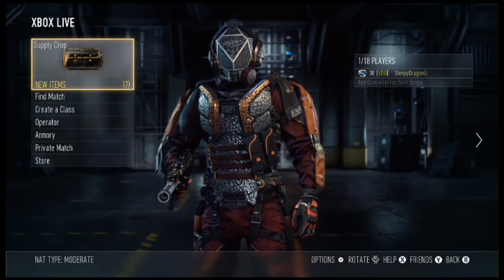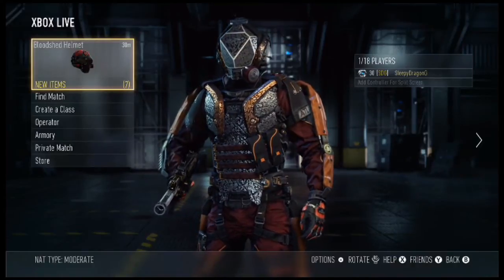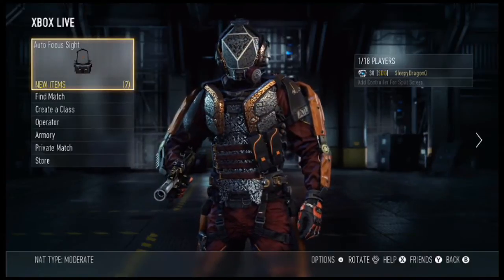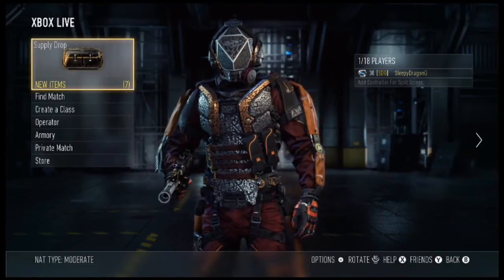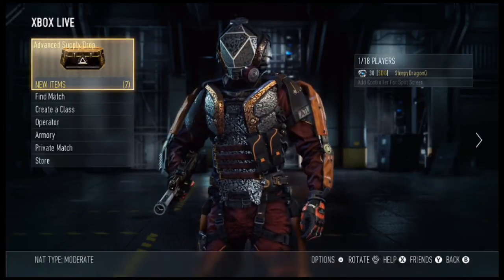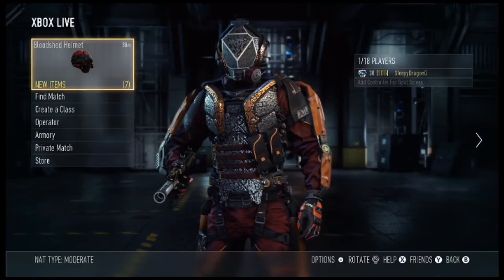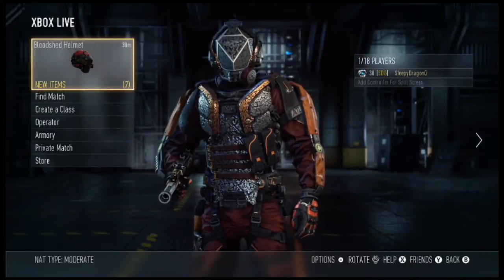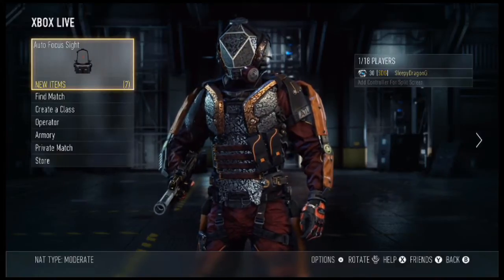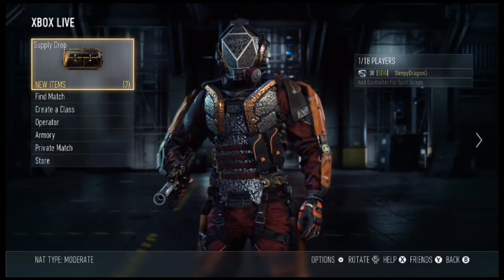Each advanced supply drop will include three items: one weapon variant, one professional rarity item or better, and all include content that comes with an armory slot and can be used to gain experience. Sledgehammer Games adds that in addition to requiring items from the current rotation, you will also have the opportunity to get unique cosmetic gear items found only within advanced supply drops.